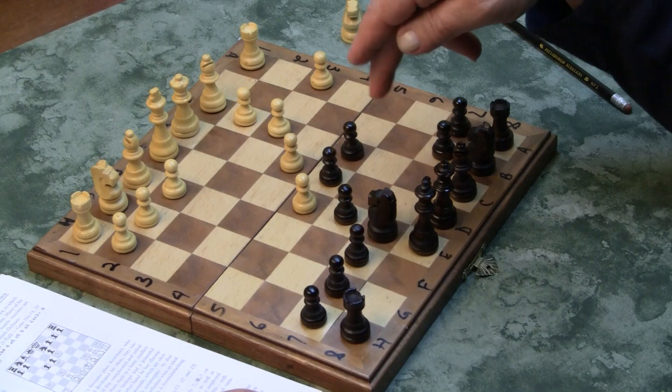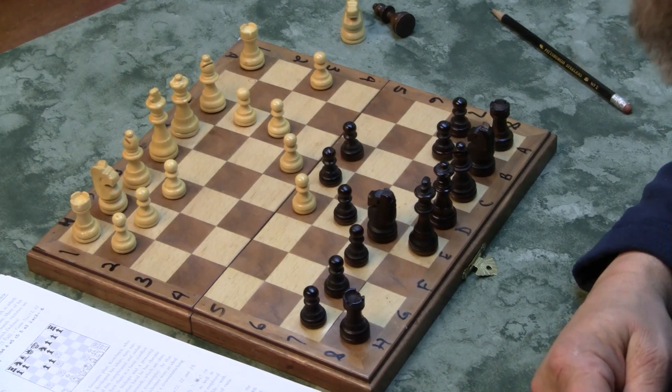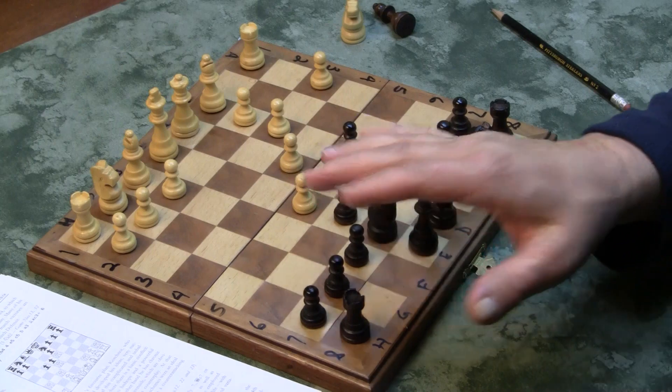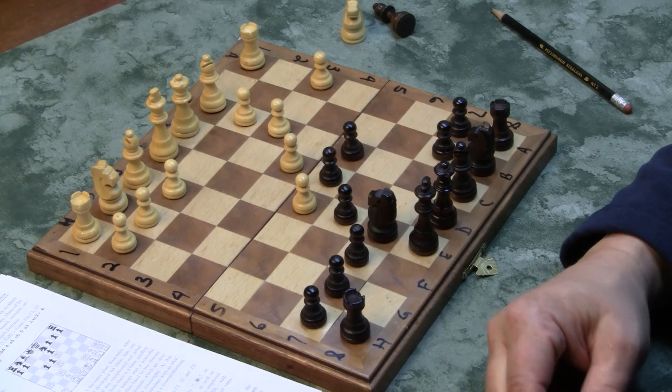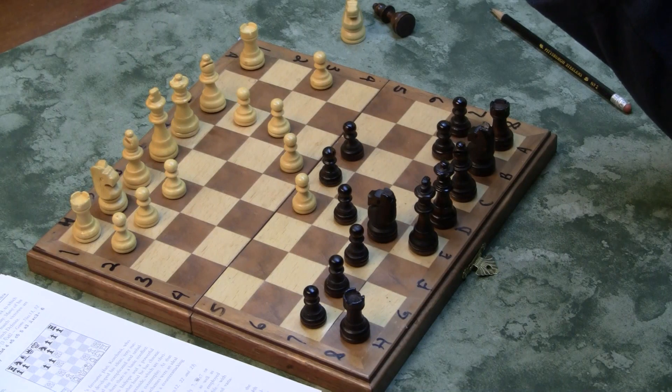And we're to Knight E7. This was a typical favorite of world champion Mikael Botvinnik, and Korchnoi really played it up good with this one. This was one of Korchnoi's favorite setups, favorite defenses to play as Black, and he was a master of it.